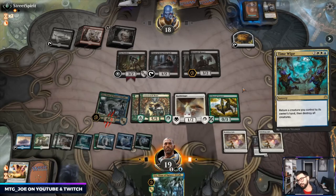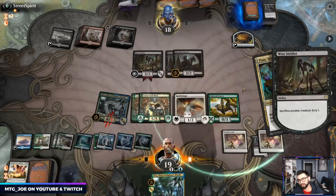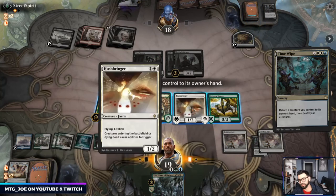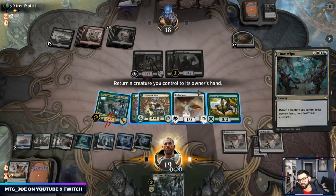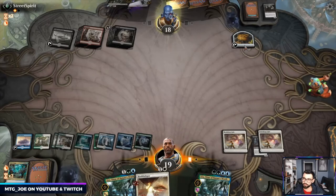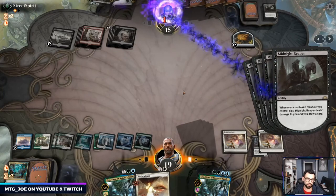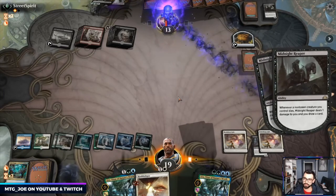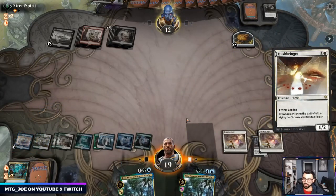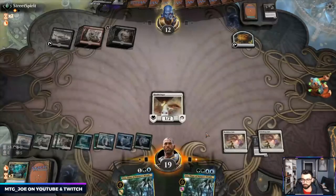They're digging here. I still think we take the Hushbringer — they get to draw a bunch of cards but they take a lot of damage in the process. They may mill out. Hushbringer will also stop a lot of the ETB shenanigans. If Hushbringer survives, it lets us Uro again from hand without having to exile.